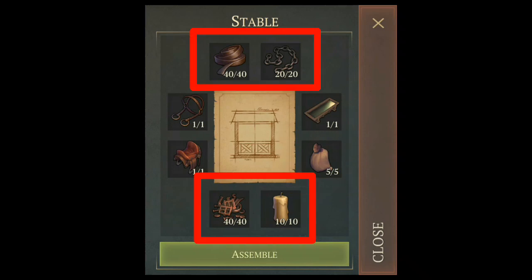The second set of items you can find on school zones, events, and AI bases. The best place to look for those items as a beginner is school 2 zone.